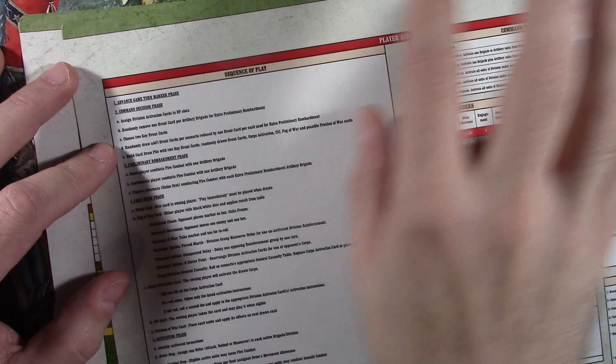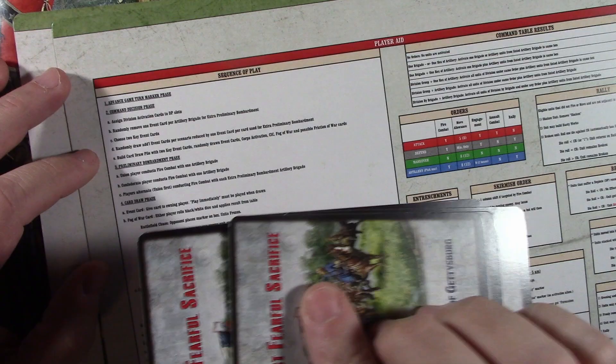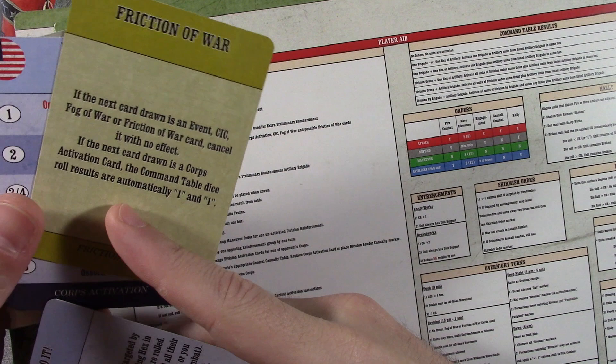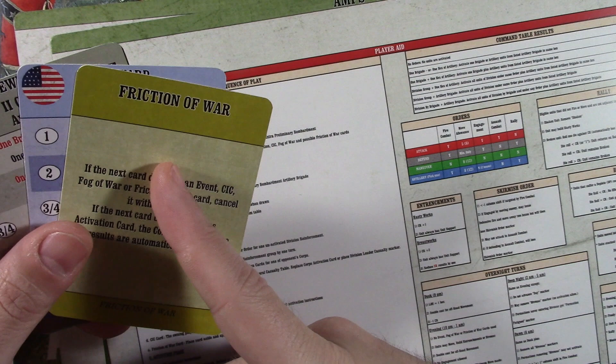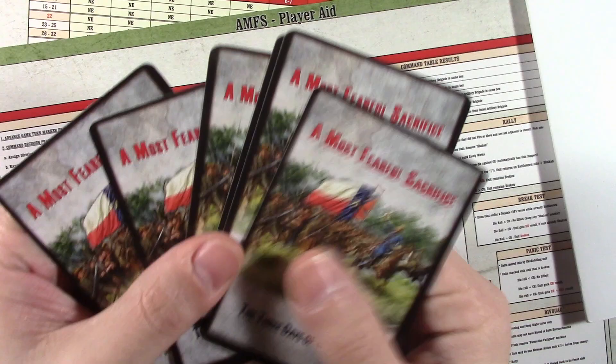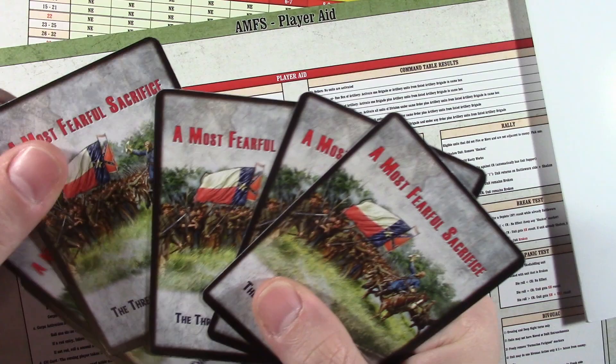The scenario initially started you on that process. We have to include the core commanders as designated in the scenario, including reinforcements when they arrive. This scenario said you add in that Fortune of War card — I substitute with the Friction of War until I get the actual card. So we start our draw pile with three. I had chosen my two key event cards. Then because I did not wish to do any additional preliminary bombardment, I would just grab four more random cards. And then the Confederate player would do the same thing.